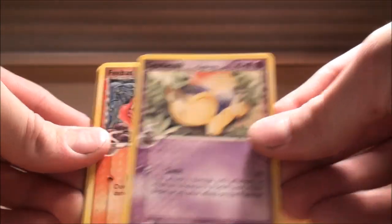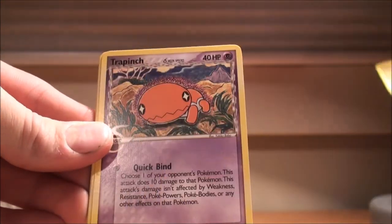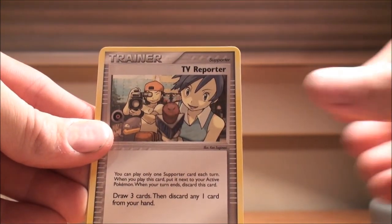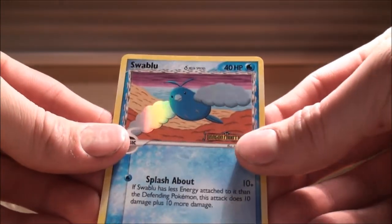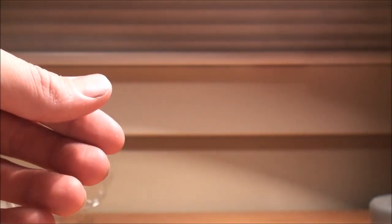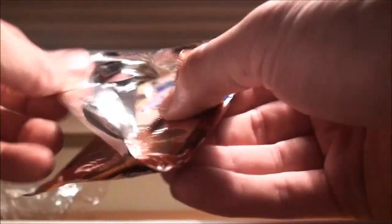First pack: we've got a Cyndaquil, a Phanpy, Wooper, Trapinch, a Jynx, TV Reporter, Quilava, Pupitar, and a Reverse Swablu. My rare was the Jynx, which I don't like getting. I forgot to do the switch, but I'll continue doing it for the remaining packs rather than screwing up like I just did on the first pack.